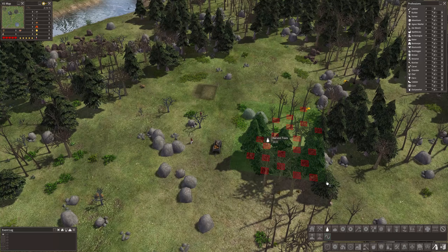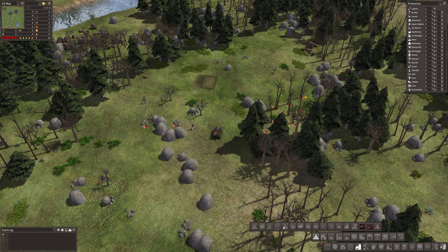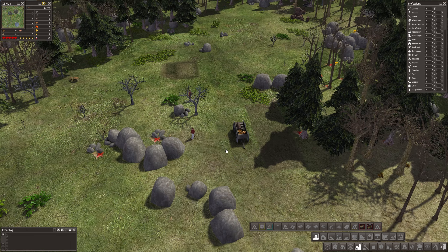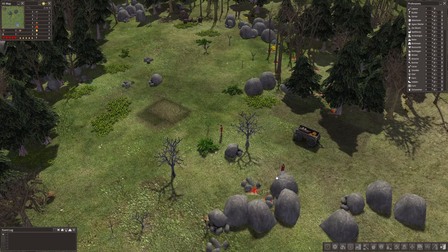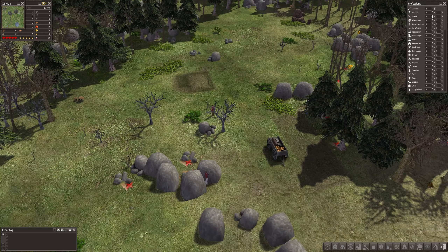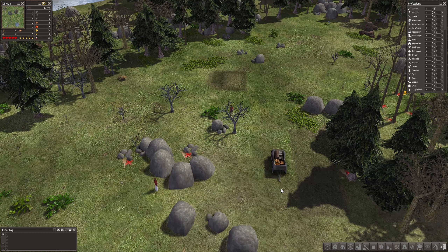Let's mark some trees. Let's also mark some stone, which means we're going to need somewhere to drop all this stuff. This will probably do the job nicely. For those of you that don't know me, I don't necessarily play Banished in the most challenging of ways. My sort of idea of playing the game is more of a decorative sort of way. That's just the way I prefer it. It's just different.